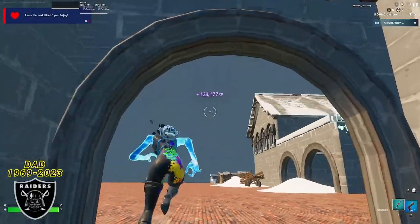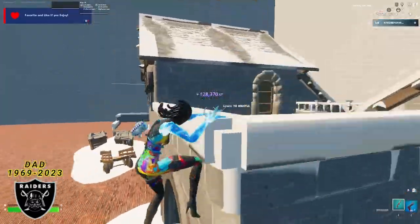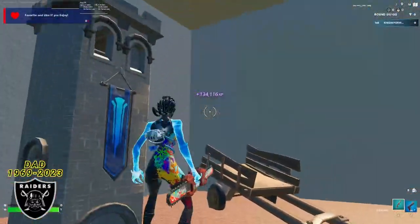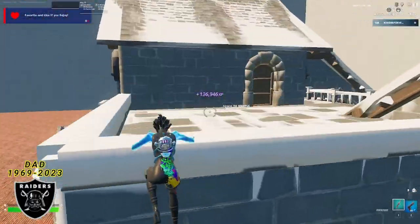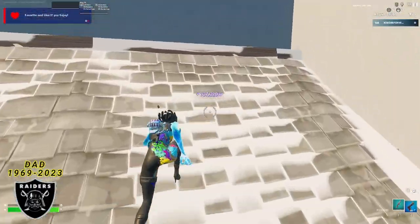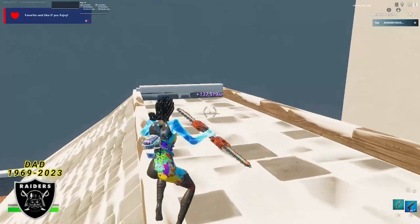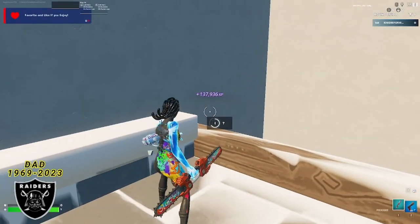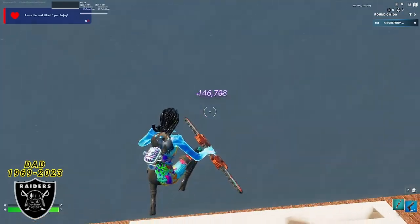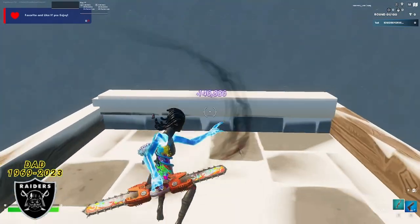We are absolutely flying through this XP map. Make sure you use that code king reformed in the Fortnite item shop if you want to support the channel and continue to get this free XP on every single one of these XP maps. Before the next boost, just mantle up just like this, mantle again on top of the roof, and you're going to run all the way to this backside corner up against this wall, and in the corner of the roof is the fourth XP button. As soon as you push that button, you can wait to watch that XP flow up a little bit.